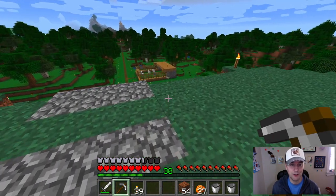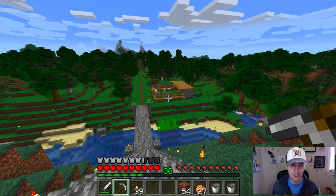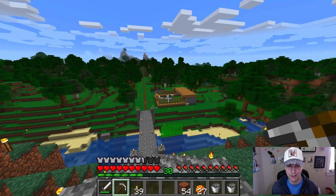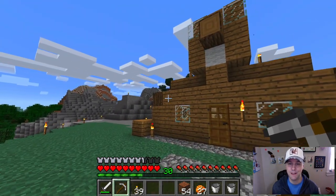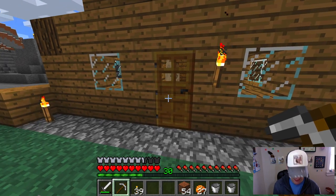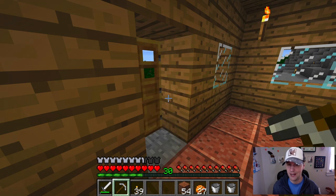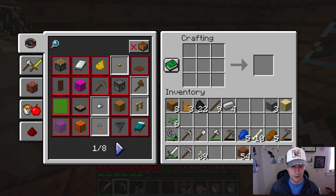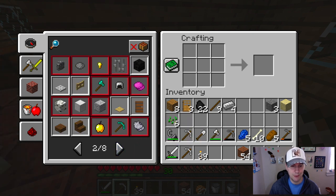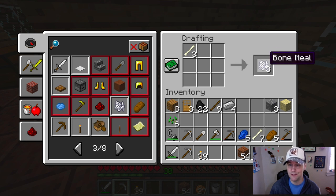I'd like to work on the sheep farm first today. The sheep are kind of bland and boring over there so let's get to work on that. There's the squirrel house — let's get some stuff ready. I need to get some dye, and first I need to make some bone meal.